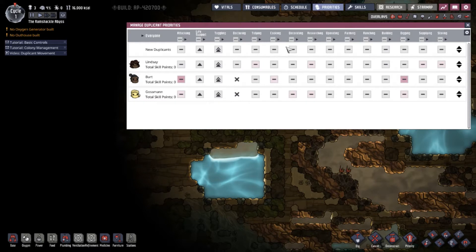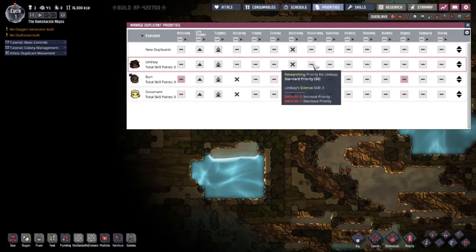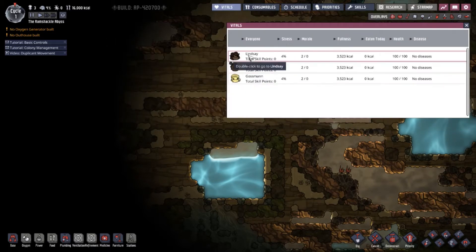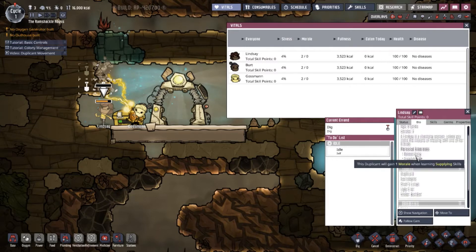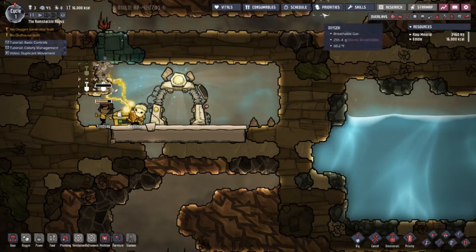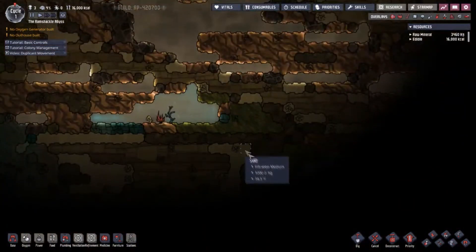In priorities: life support — maintaining certain machines — I set that to high. Toggling buildings should also be very high. Decorating I always disallow, because if someone with low decorating skills does it the result will be ugly. Researching — both of those two are really good. Let's check who has what. Lindsey likes to research, so we'll have Lindsey research more.